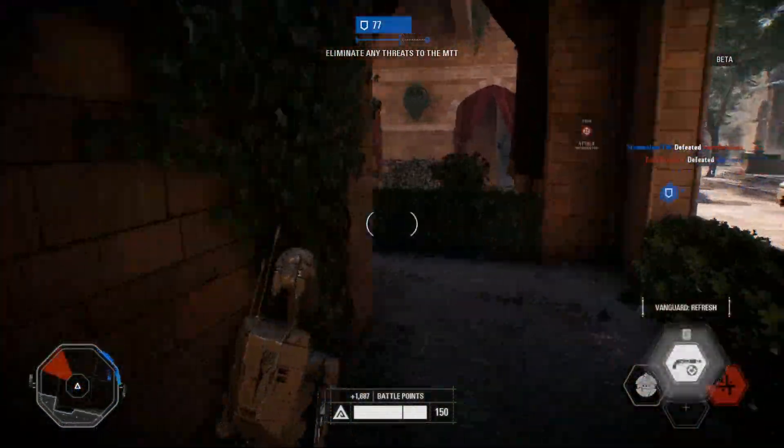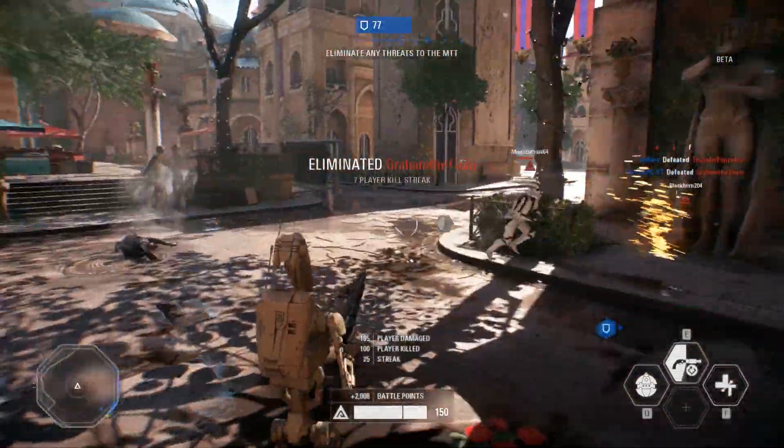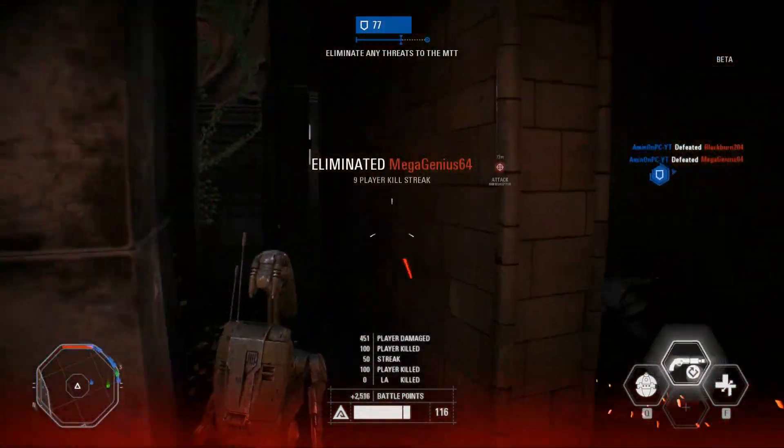The Assault class is an aggressive class that should be mainly used for flanking the enemy. You are supposed to be up close in your enemy's face, jumping and rolling around constantly. Before I get into the tactics, let's take a look at its abilities.